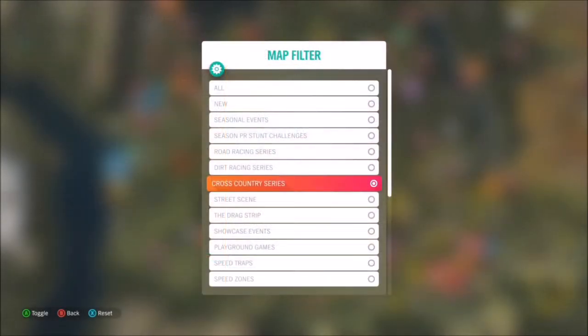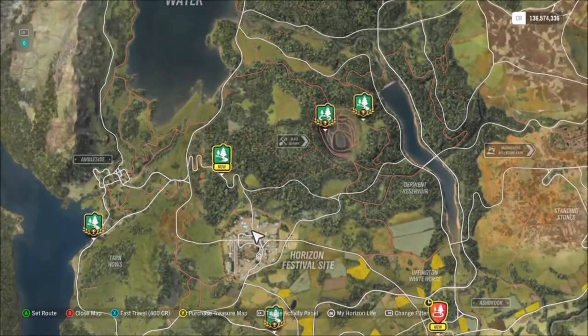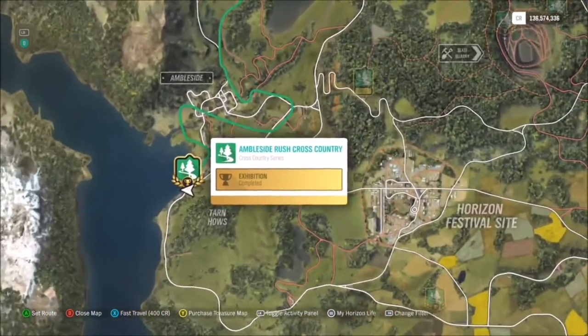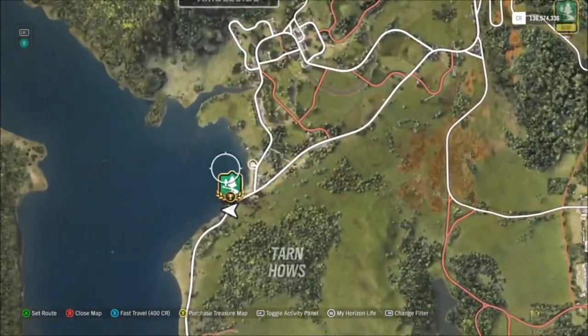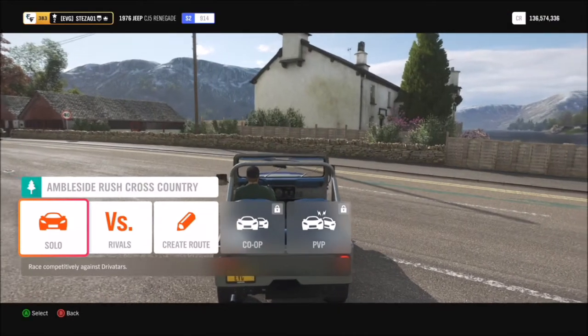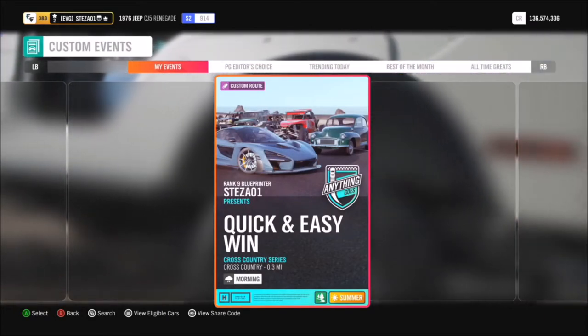The first challenge wants you to win three cross-country series events. If you go to the Ambleside Rush cross-country race, you'll see that I've created a race for you to use. Under solo mode, go to custom events and hit the search button, then type in share code 622-388-275.